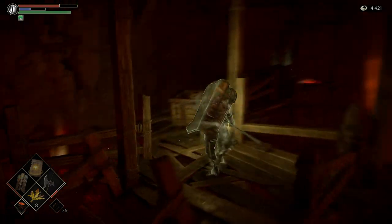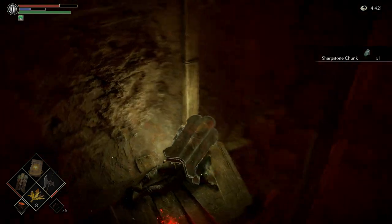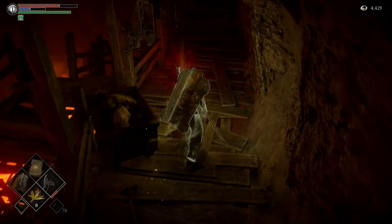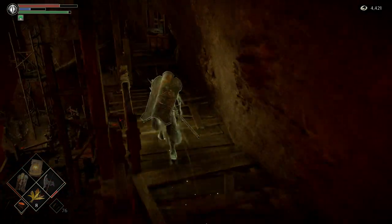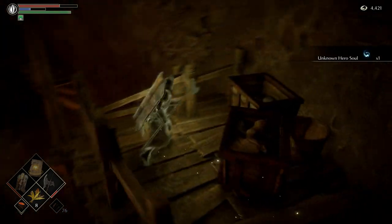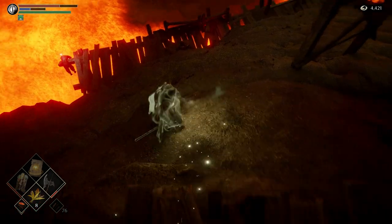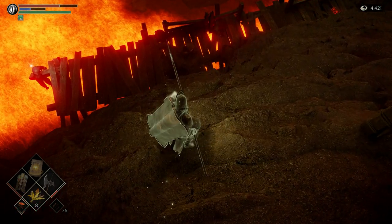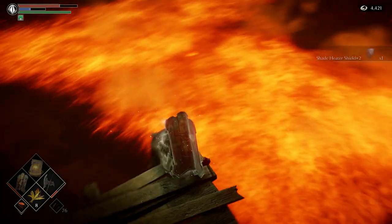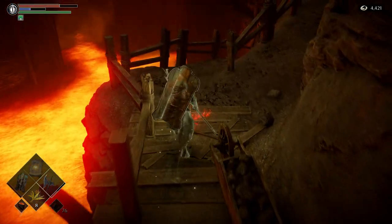So I want to slide down and get whatever that was. Sharpstone chunk? Where's the hardstone chunk though? Unknown hero soul — that's not bad. Going for it. Oh, that was not too bad, a little scary but not too bad. Heater shield, shade heater shield. Excellent. Almost landed on the vendor.